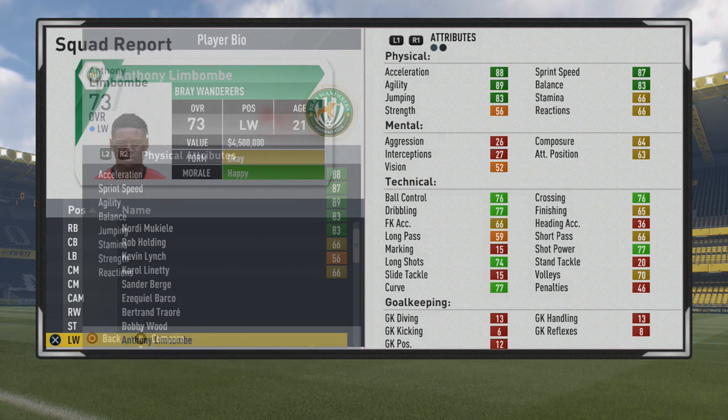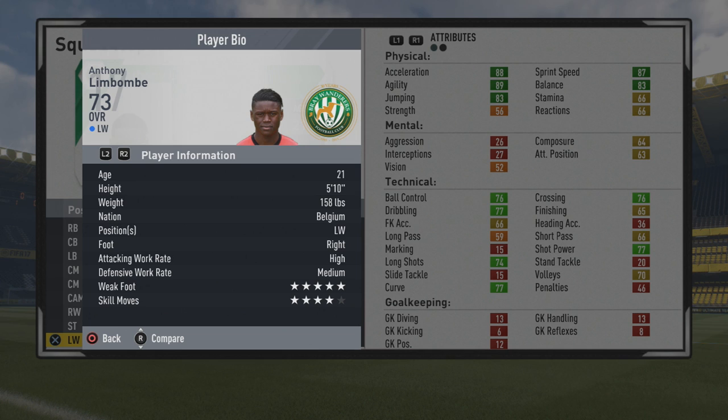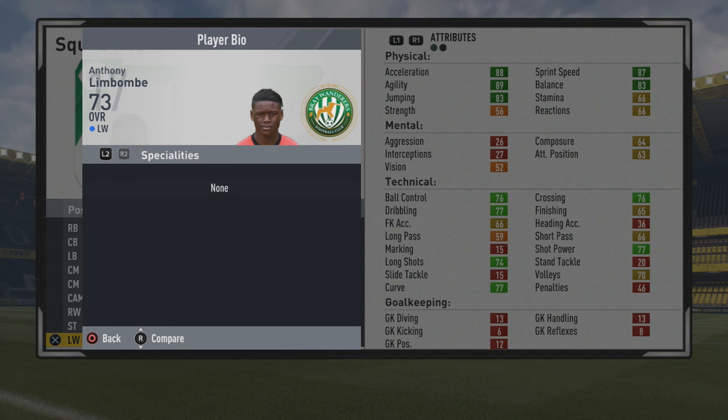First, let's take a look at the player information here. You can see that he is 5 foot 10, right footed, high minimum work rates, 5-star weak foot, and 4-star skill moves. Love to see that type of weak foot and skill moves on him.